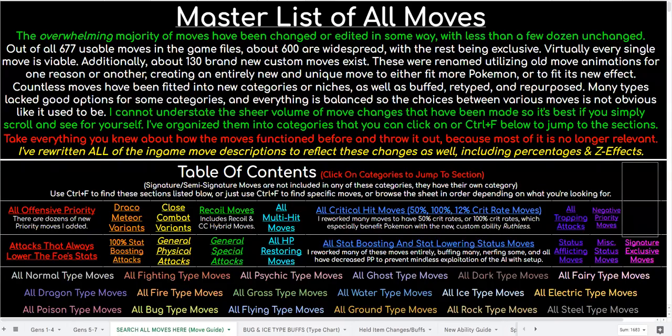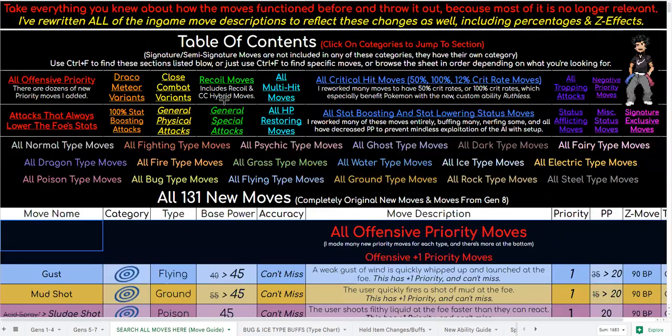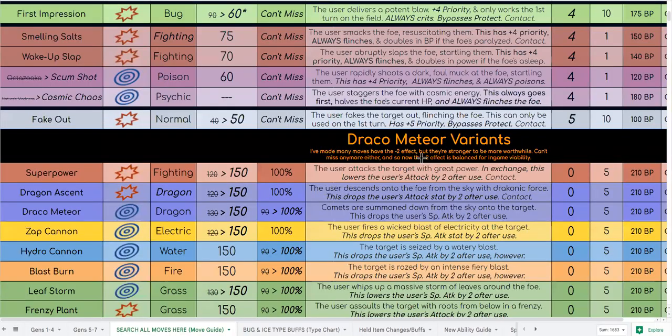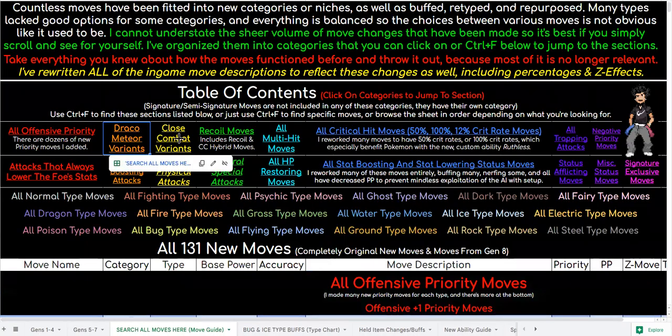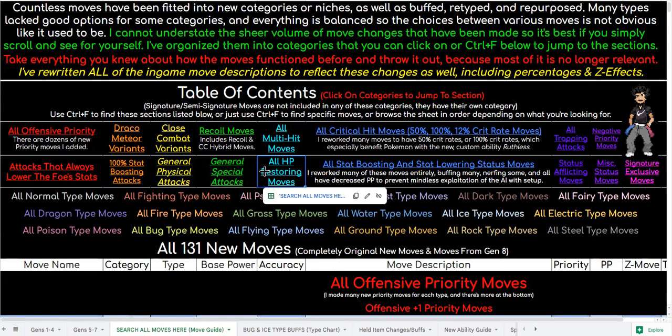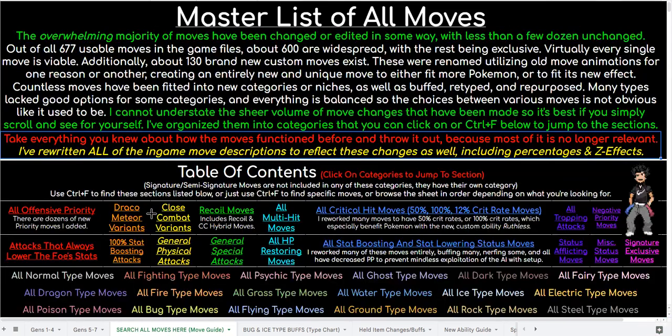You can check out all 600-plus move buffs and changes. I have changed so many moves that it would really take away what you know about most attacks. Obviously simple ones like T-Bolt aren't changed, but the vast majority of moves are buffed or changed in some regard. There are dozens of new priority moves, moves that work like Draco Meteor, Close Combat, recoil moves, multi-hit moves, moves that always crit, trapping moves, utility moves to drop opponent's stats, healing moves — all types of crazy new stuff. Please do give all that a look.